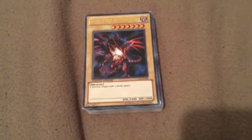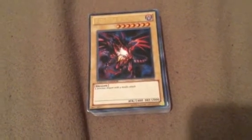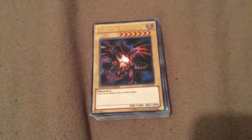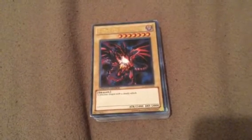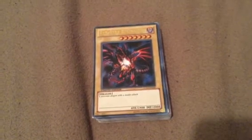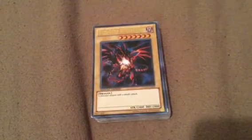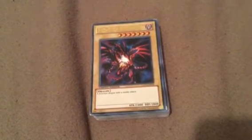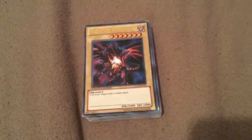Hey guys, Cody the Dragon Master here with another Yu-Gi-Oh video. This is my Joey Wheeler character deck profile. Keep in mind that just like with my Yugi character deck profile, there will be some cards in the deck that Joey never used, as well as some cards that I just don't have on me and are replaced with certain substitutes. So yeah, let's get started. So we have his ace, Red-Eyes Black Dragon,